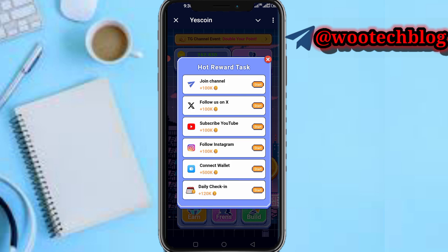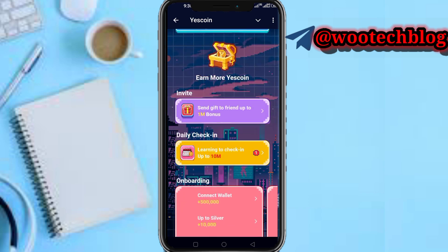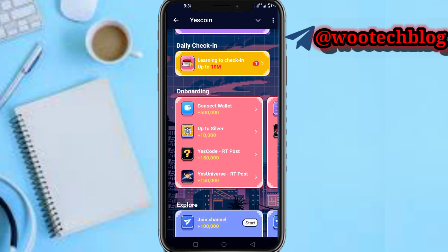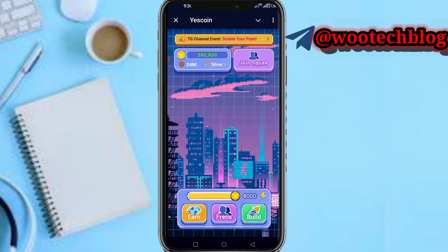Daily check-in, connecting your wallet, follow Instagram — you can complete all these. You can also tap on Invite to invite friends to get more bonus. You can also earn via daily check-in and onboarding tasks. Complete all these onboarding tasks to earn free tokens or points, and complete the explore tasks and other numerous tasks to boost your earnings.